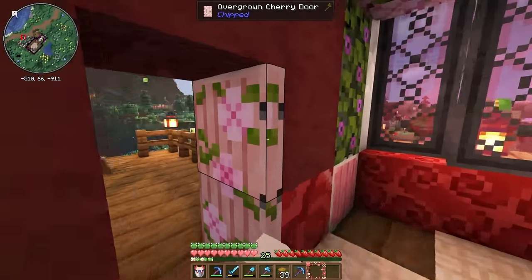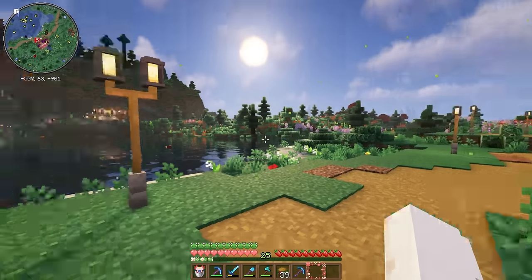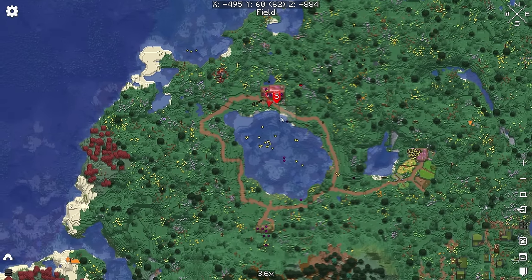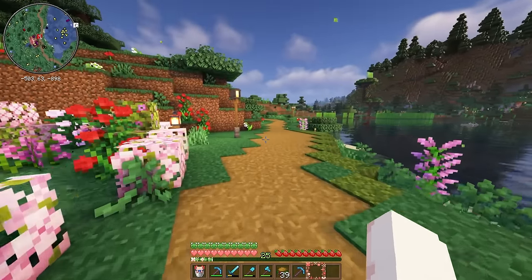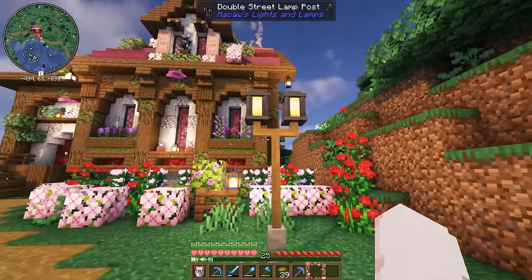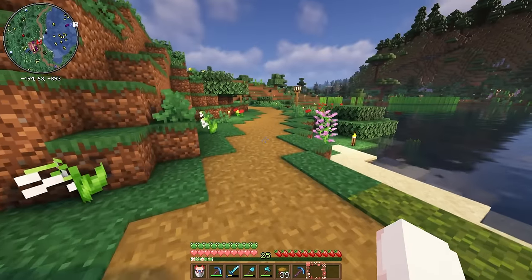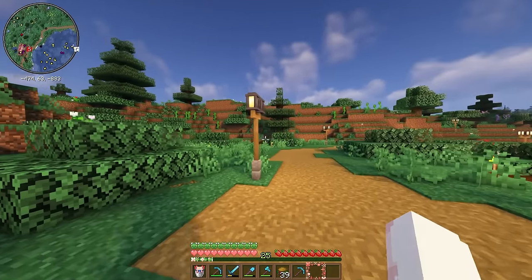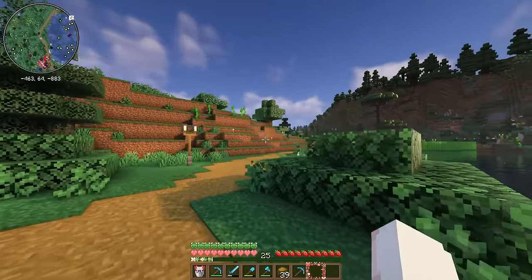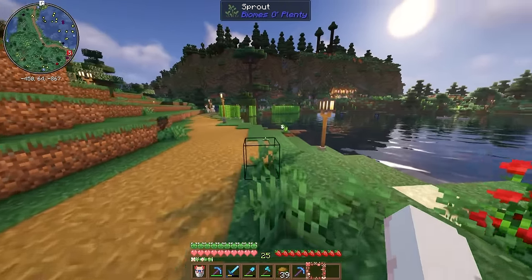Now in between long plays, I did a live stream here on YouTube where we worked on a pathway, as you can see on the map, going all the way around the lake. I absolutely love this pathway, especially these double street lamp posts from Macaw's Lights and Lamps. They are so beautiful and we've added them everywhere. Back over here by this section, we did a bunch of terraforming and pushed back this hill, which I may eventually fully remove.